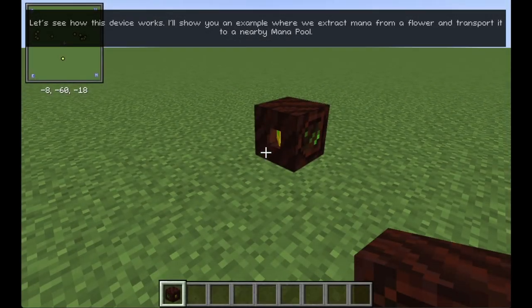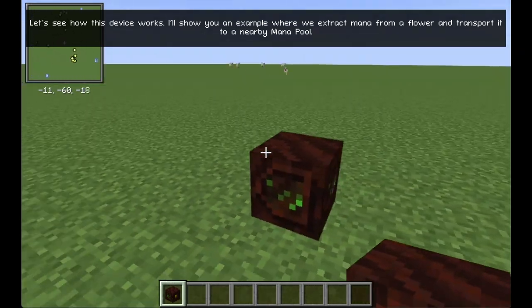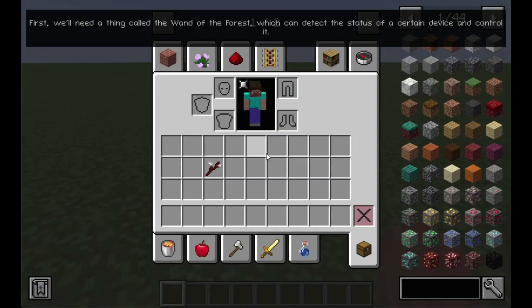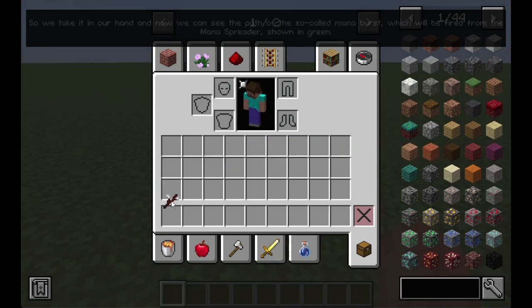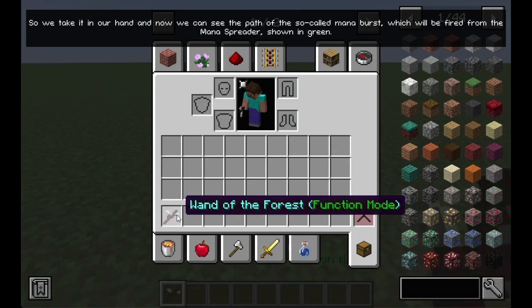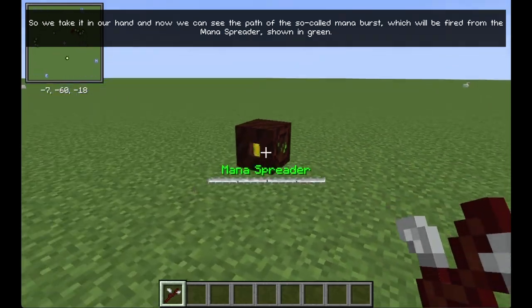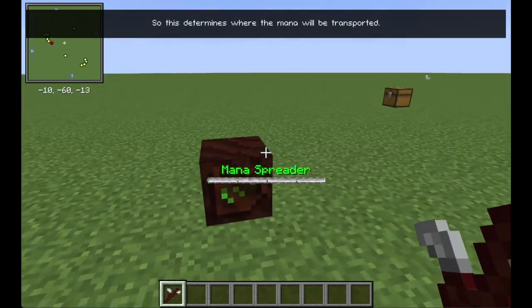Let's see how this device works. I'll show you an example where we extract mana from a flower and transport it to a nearby mana pool. First, we'll need a thing called the Wand of the Forest, which can detect the status of a certain device and control it. So we take it in our hand and now we can see the path of the so-called Mana Burst, which will be fired from the Mana Spreader, shown in green. This determines where the mana will be transported.